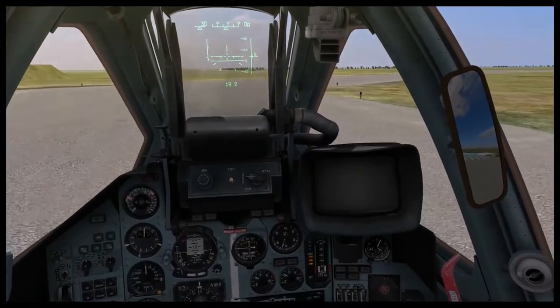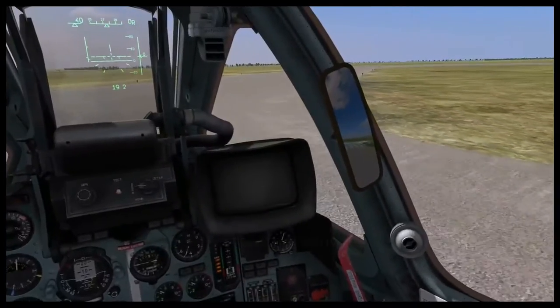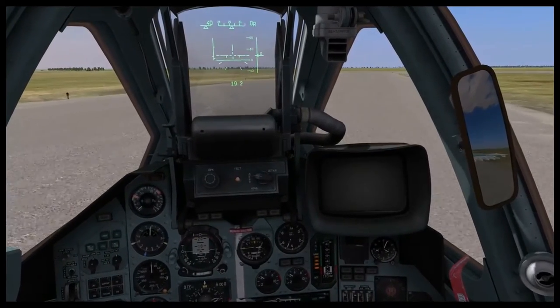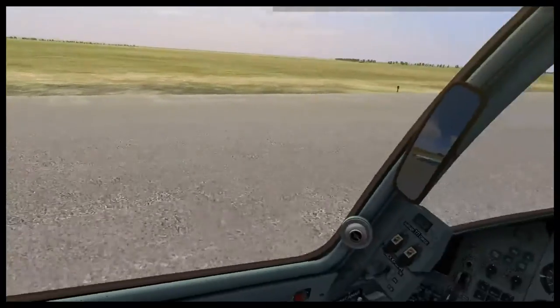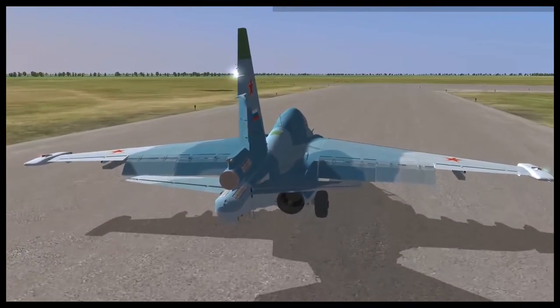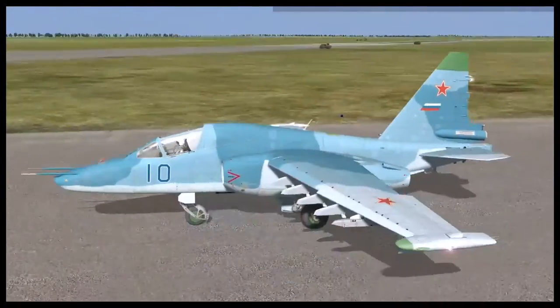At the fork, hang a right to reach the runway. As we taxi, you can go to an external view by pressing F2 and return to the cockpit by pressing F1. You can zoom in and out using the keypad star and slash keys, and rotate the views using the keypad direction keys.